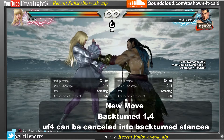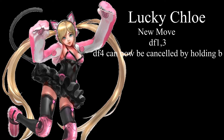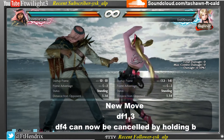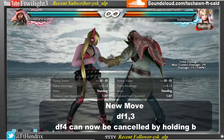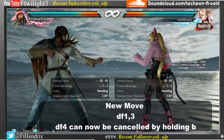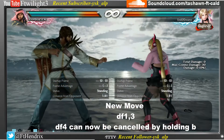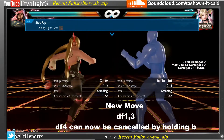Lucky Chloe's new attack is down, forward, 1, 3. Down, forward, 4 can now be cancelled by holding back. Lucky Chloe's new move is down, back, 4, 3 during Left Twist. Her other move is 4 during Right Twist 1, 2, 3, 4.